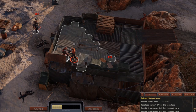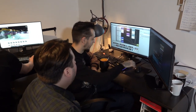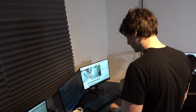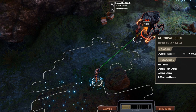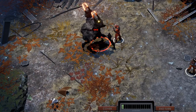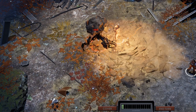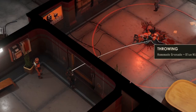Why did we choose a turn-based combat system? In our work on Encased we pay great attention to the skill system, balance and role-playing. Turn-based combat not only unlocks infinite potential of combat strategies, but also allows us to experiment, try new things and find ways to defeat the strongest opponents. In turn-based battles the player has enough time for elaborate strategic decisions and not-so-obvious techniques.